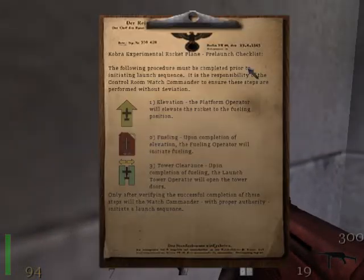And we are back. Cobra experimental rocket plane pre-launch check. The following procedure must be completed prior to initiating launch sequence. It is the responsibility of the control room watch commander to ensure these steps are performed without deviation.